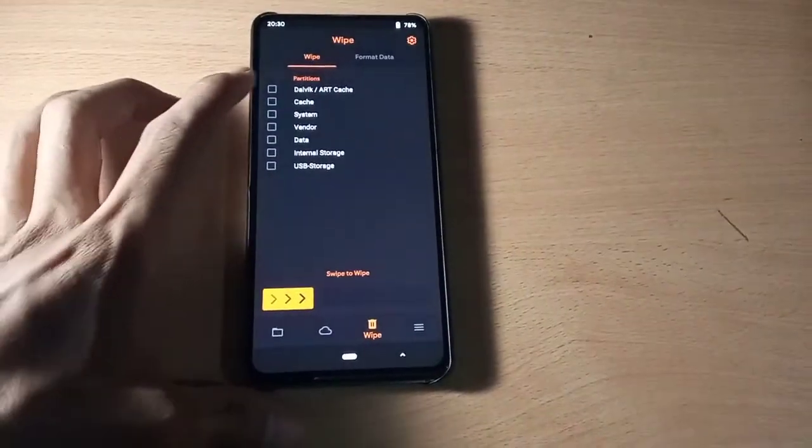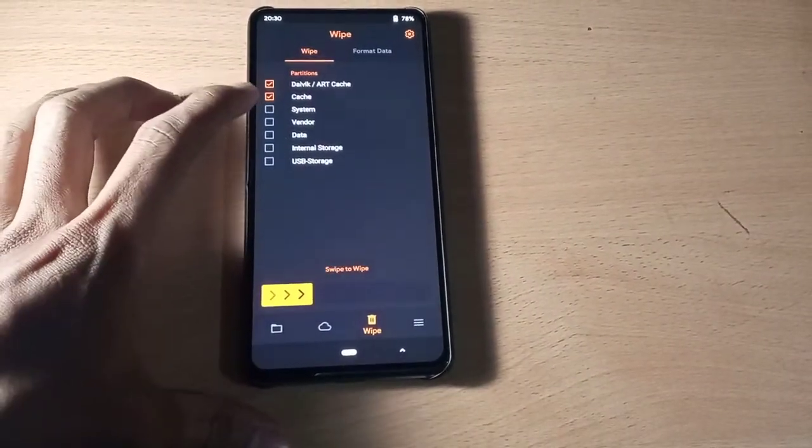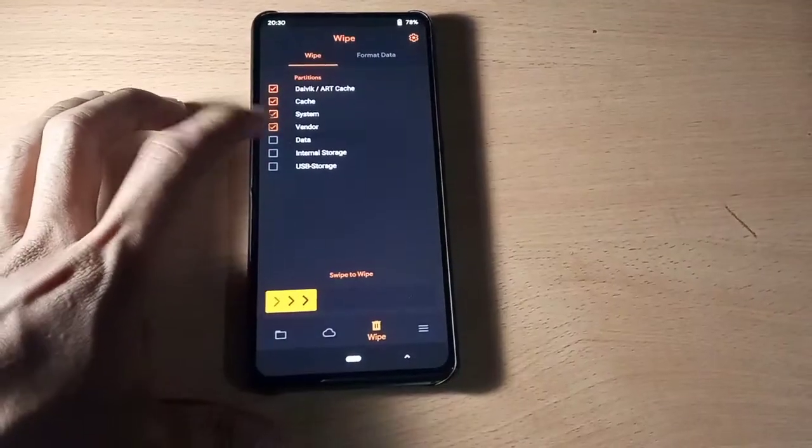Wipe the partitions: Dalvik, cache, system, vendor, and data. Then swipe to wipe.